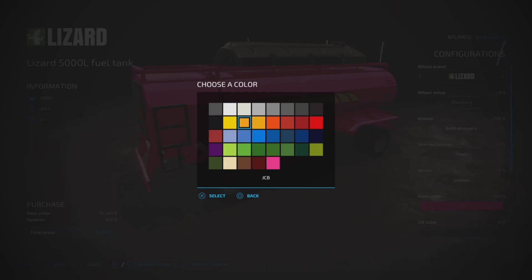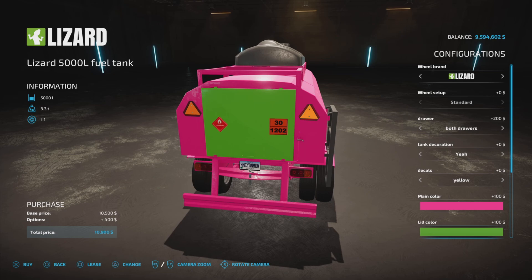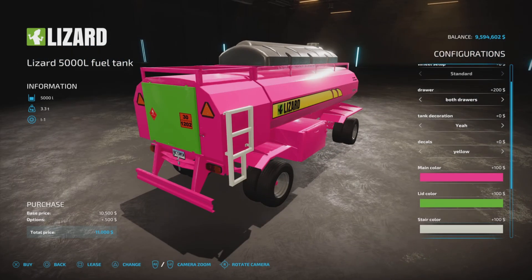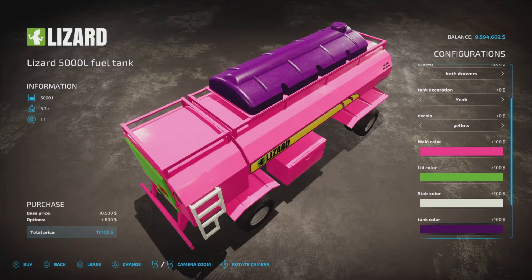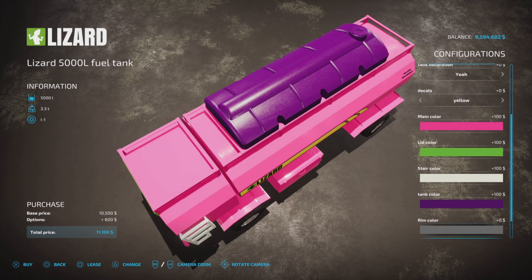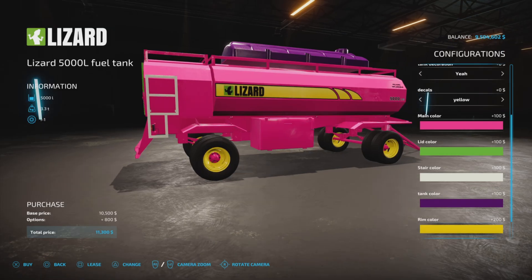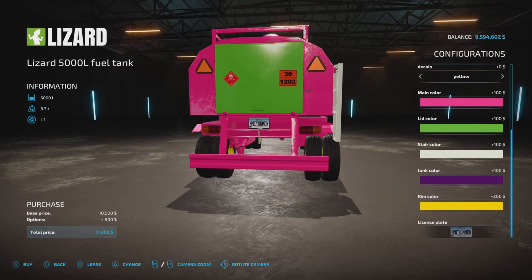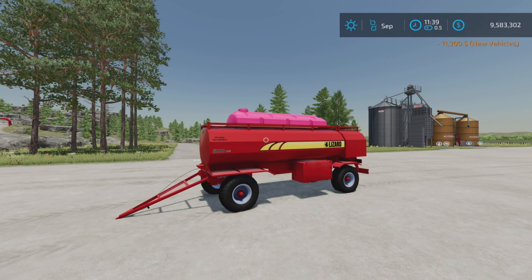Main color — we can make it anything we want, even pink. It's going to cost you 100 bucks. Lid color — so there's the back door. Stair color is by the stairs. Then a tank color — tank color's on top. And then a rim color.